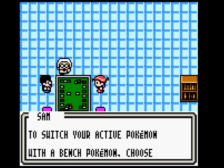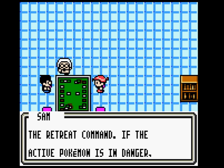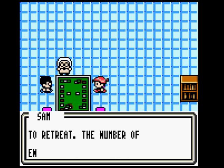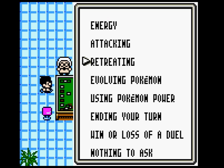Retreating: To switch your active Pokemon with a benched one, choose the retreat command. If the active Pokemon is in danger, move it back to your bench. Energy is required in order to retreat, and the number of energy cards required varies depending on the Pokemon.